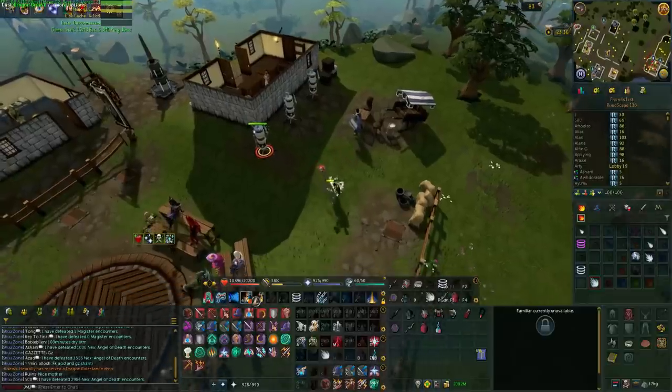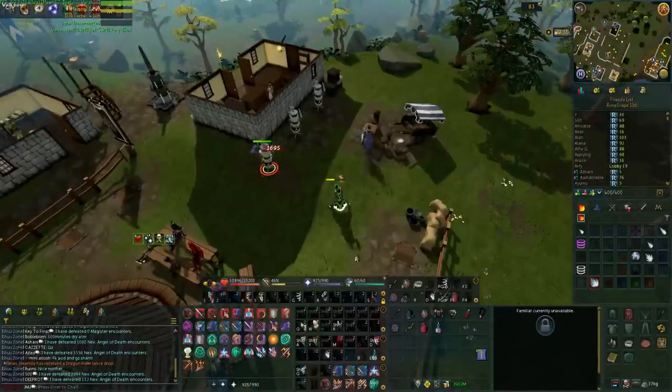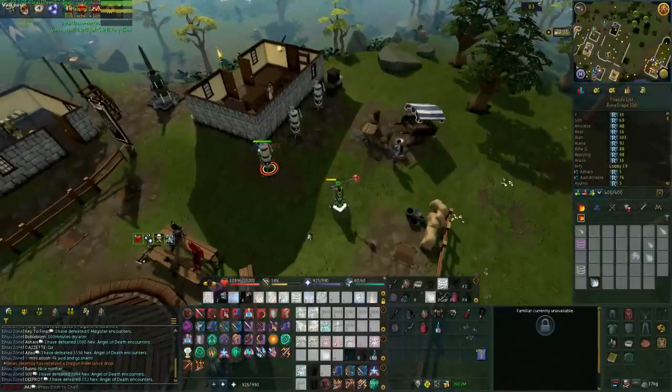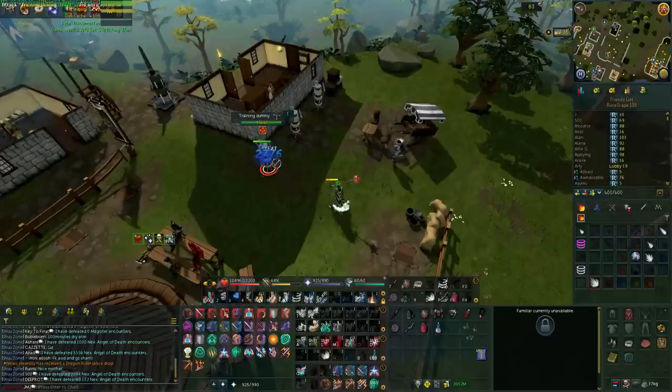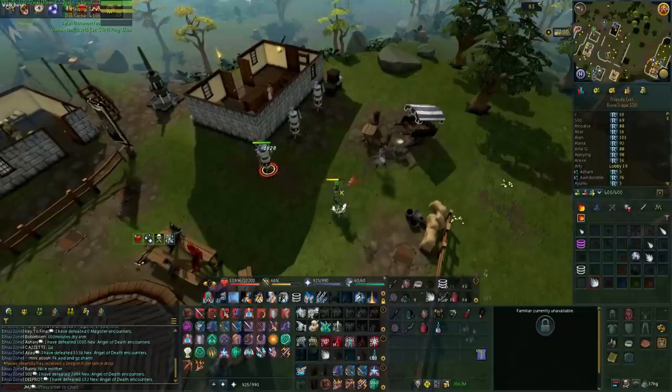I'll try and show it again but without a bleed on it so it's a little bit easier. I do an ability with my wand and orb, do the Dragon Breath, switch back to my staff, wait one global cooldown tick, then hit at the same time. You can see there are two separate hits there — and that's why it works when you're switching between a wand and an orb.